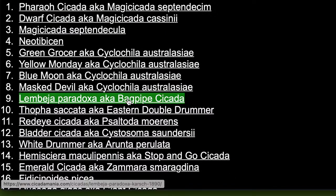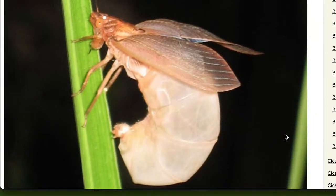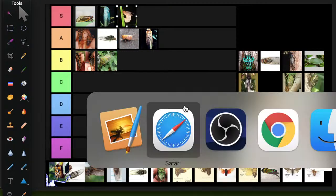Another Australian one: Lembeja paradoxa, the bagpipe cicada. Look at that giant abdomen — imagine what it sounds like. It's very exceptional; it doesn't look like most cicadas. It's magnificent, so it's going into S tier for now.